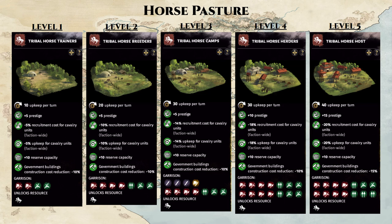In the game, cavalry units are some of the most expensive units, so the horse pasture here in Dai will definitely pay for itself with the savings it generates throughout your game. But if we just look at the commandery in isolation, Dai as a whole is pretty crappy.